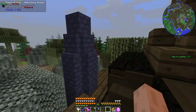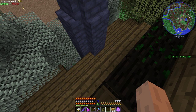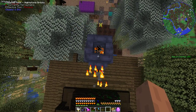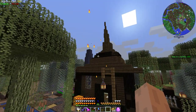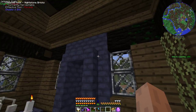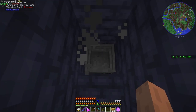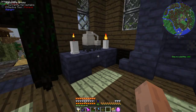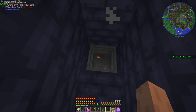We even have a chimney over here because, as I realized at the end of the last episode, for our cauldron we do need a heat source under it in order to have it function properly. So I built a fireplace into our hut here, and I put a piece of netherrack at the top and lit that so it gives good particle effects out the top, making it look like it's always going. We can step up here and we have our cauldron right here, so it's easy to throw things in and dump some water in there.